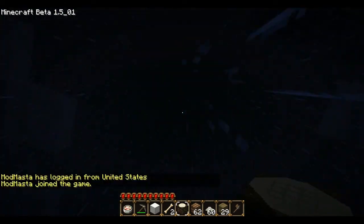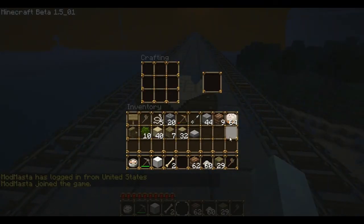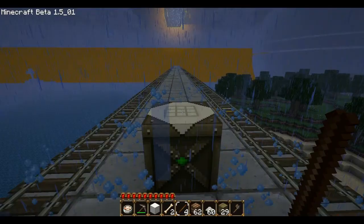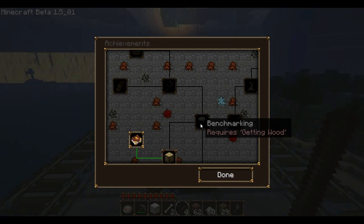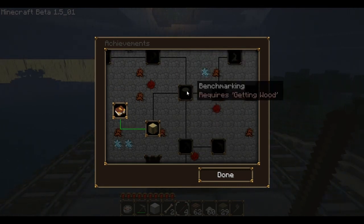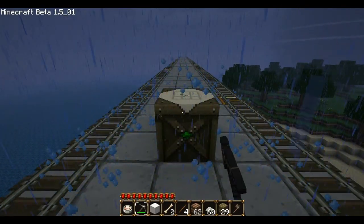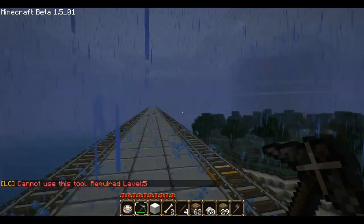I'm absolutely loving this. If you put this bench right here and right-click on it, I think if you make something it triggers the achievement. Making a cake is pretty fun. How exactly do you get the benchmarking achievement? It requires getting wood — yeah, you gotta get some wood. Benchmarking requires getting wood first — I already have getting wood. How do you do benchmarking? You have to go get it again — going to chop down a tree real quick.